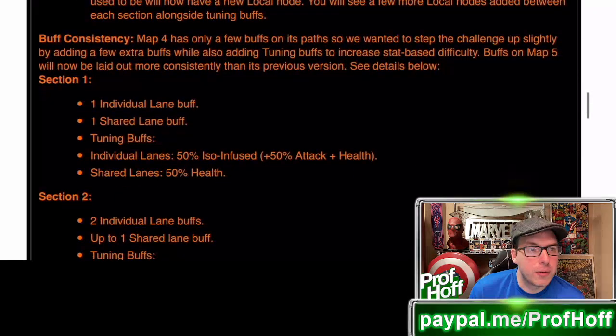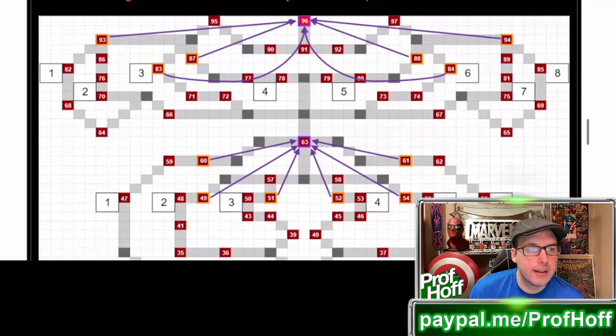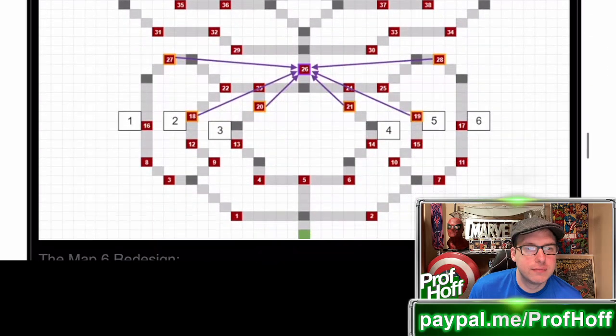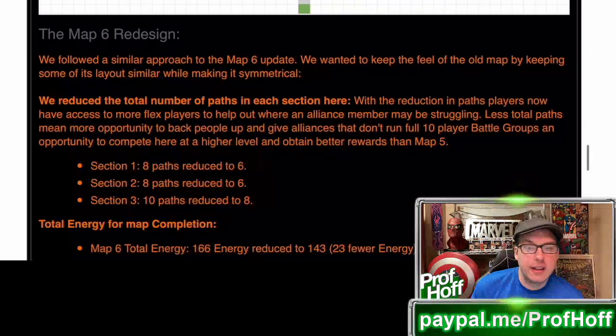Map 4 will only have a few buffs on its path. Part of the reason why I'm talking about this — there is this helpful Google sheet; look at that, it looks like a bottom-light, top-heavy monstrosity. But the Map 6 redesign is why I'm really focusing on this. Because those of you like myself who've done all Map 5 for years might now have the inspiration to sprinkle in a little Map 6, because it's going to feel a lot like the old Map 5.